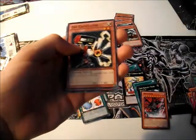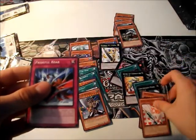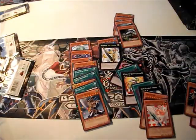Phantom of Chaos. The Calculator. Buster Blader as a Starfoil — that's cool. And Injection Fairy Lily. I don't have one of these and I want one.